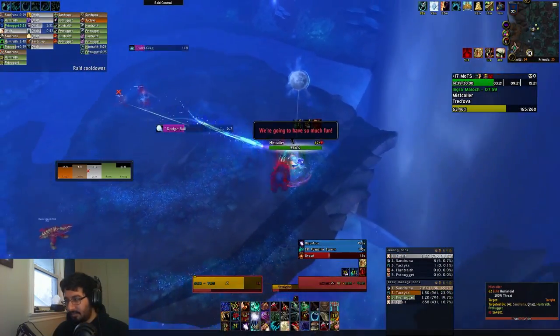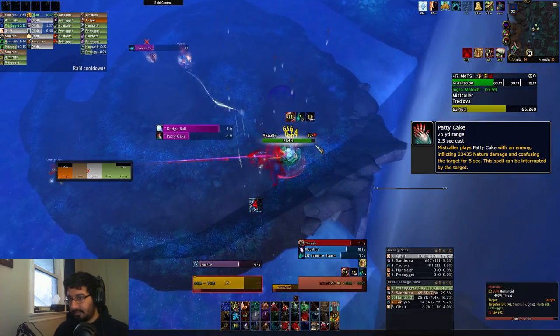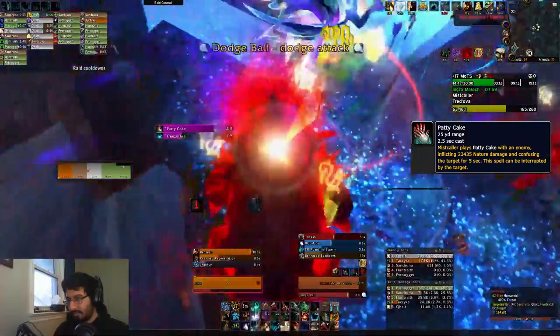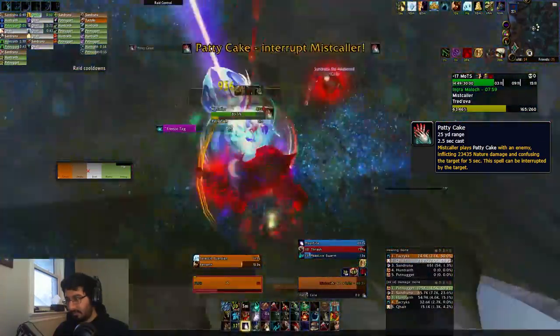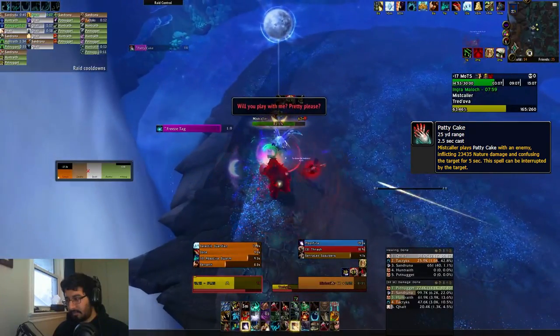Finally in this dungeon, we have Mistcaller's Patty Cake, which is a big nature hit on the tank if you don't kick it — and only the tank can kick this. So only if you are the aggro target of Mistcaller are you able to kick this, so make sure tanks are getting that interrupted.